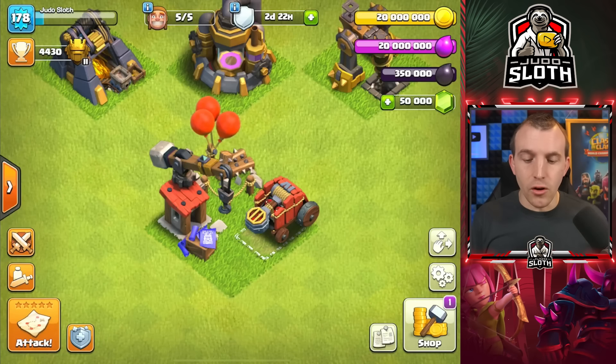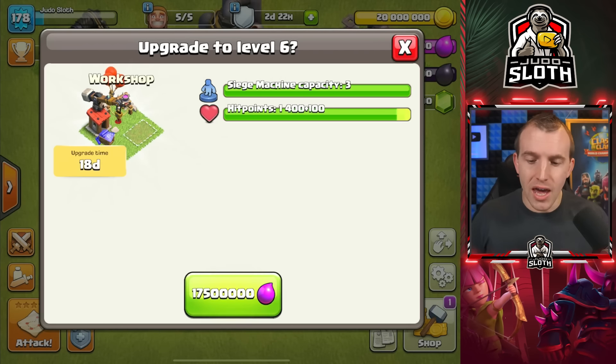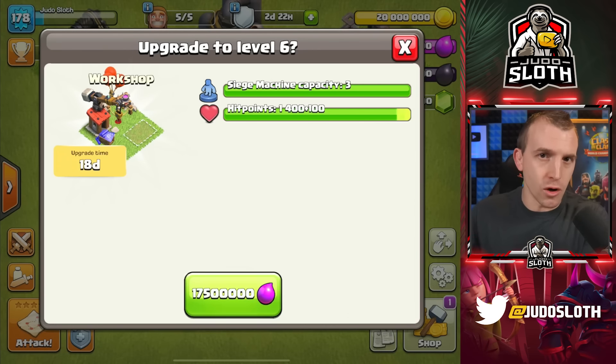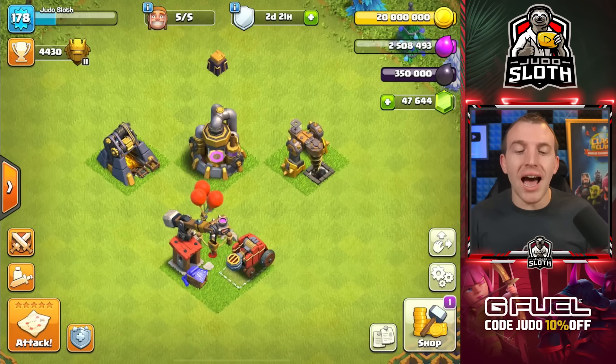We also clearly have a new level for the Siege Workshop. Now, you know that I can bring these sneak peek videos from the developer build — sometimes things look a little bit different than in the live game. I'm presuming the level 6 upgrade is actually to unlock the new Siege Machine. It will cost 17.5 million Elixir with an 18-day upgrade time. Remember, these are not taking into account the Gold Pass perks.